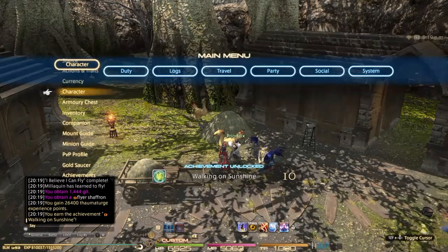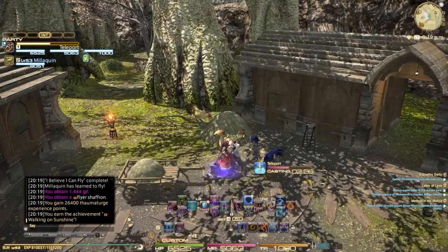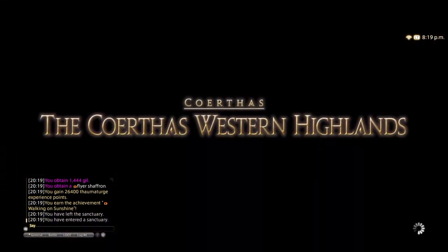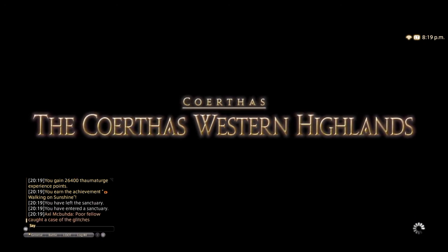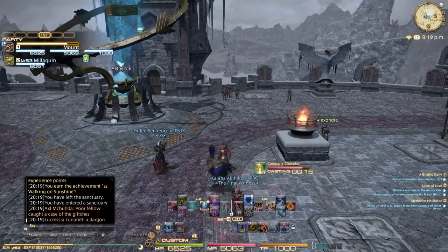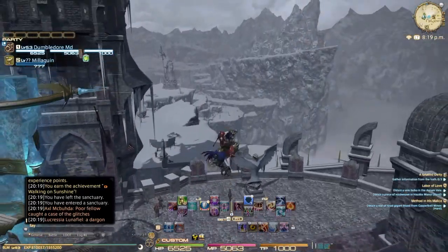This is just a tutorial to show you because I've seen a lot of questions in the shouts asking how you get your other mounts to fly — and this is how you do it, so I just thought I'd quickly make this video to show you guys. Just follow this and you should be set, and enjoy flying with your normal chocobo. On the controller you just double-tap Y to double jump and there you go — your chocobo is flying.